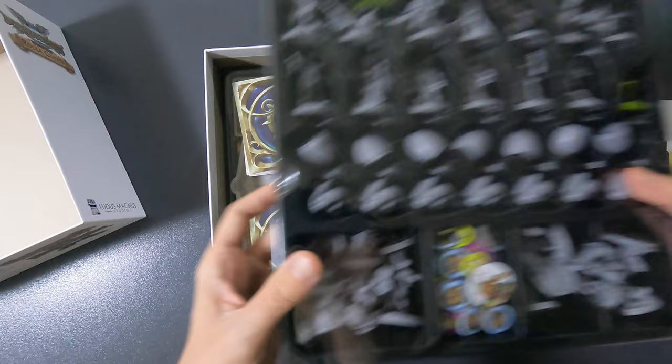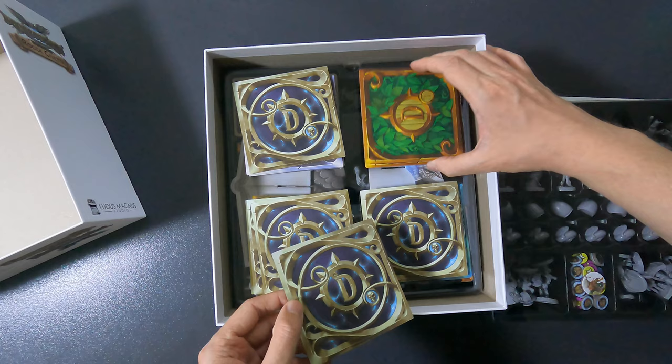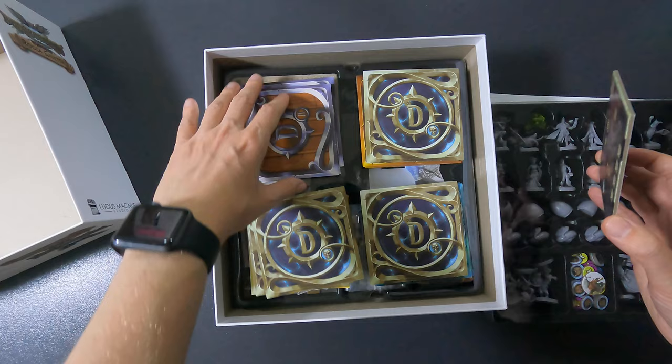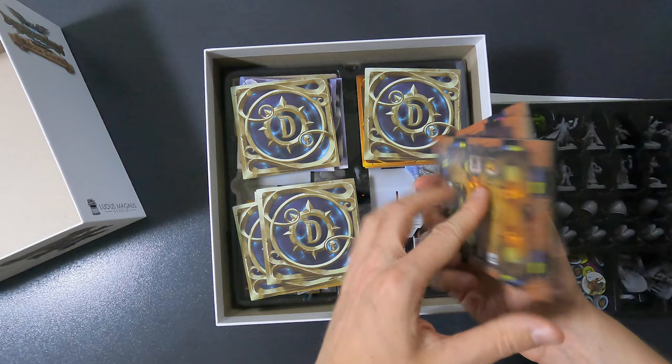Underneath here we have some of the tiles that are not in this box originally. There are tiles from Rigor Mortis, then we have the base game tiles - the level one tiles - here we have the level two tiles, the silver ones, and here are the level three tiles, the gold ones. And then here are the level four tiles from Leonardo's Workshop.